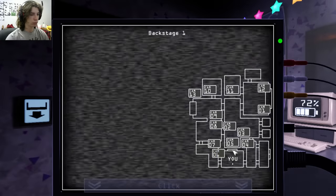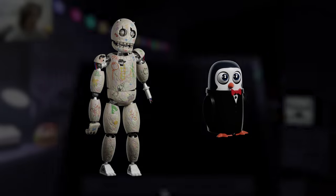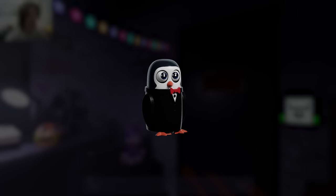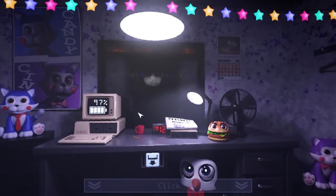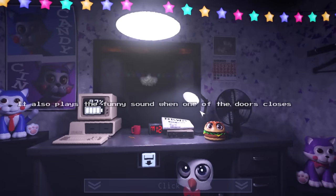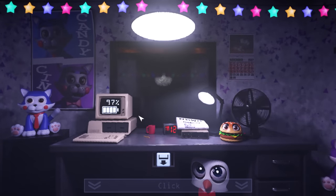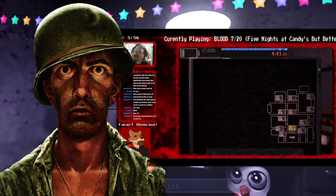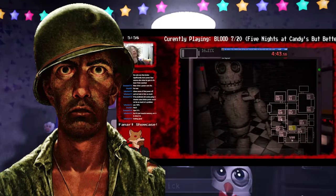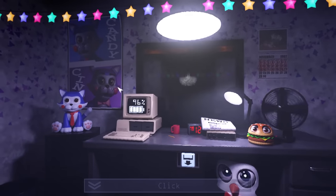There are some special cases with the attack timer. Penguin has a unique mechanic compared to the rest — instead of jump scaring the player, he will camp onto your table like JJ in FNAF 2. From here, he keeps running his jump scare timer over and over again, and every time it reaches zero, he closes or opens one of the three doors in your office randomly. Once Penguin is in your office, he will continue to do this until the night ends — there's no way to get him out.